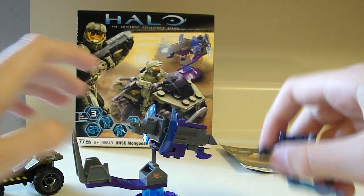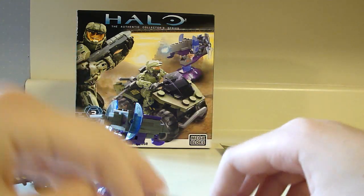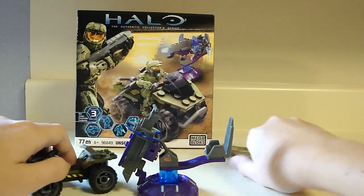That's really about it for this set. You get two figures: Elite with Plasma Sword, Spartan with a Sniper Rifle, a vehicle, and a turret. It has lots of play value for you. And the manual — not much of the manual.